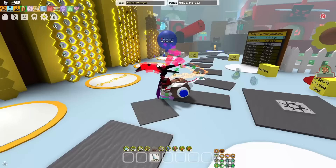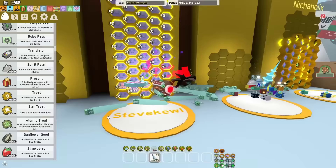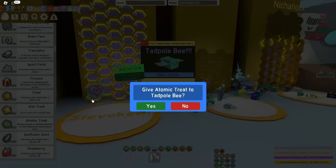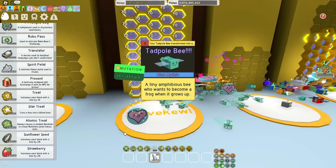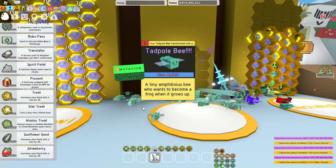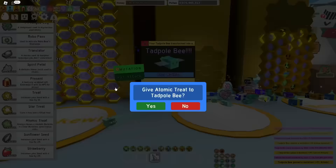There isn't a button that will make my life easier where I can just get the Demon Mask by stepping on it, so I have to do the parkour like a peasant and get to the Demon Mask every single time. If you use Atomic Treats, you have a small chance of getting the attack mutation on your bees. It took 11 Atomic Treats to get 1 bee with attack. I have a feeling this might take a little while, but I'm not gonna make you watch me suffer — enjoy the time lapse of me suffering.